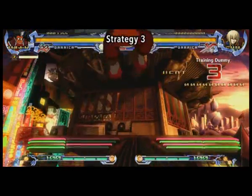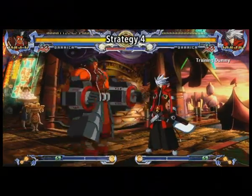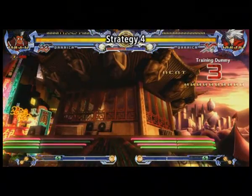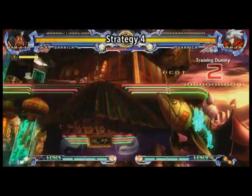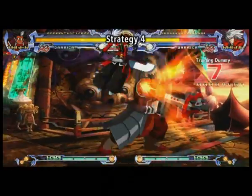The A button Tigger Buster is invincible for a while and has a lot of range, but deals only weak damage. The B button Tigger Buster has less range than the A version, but is faster and does real damage. It also leaves them on the ground closer to you, so you can combo after it.